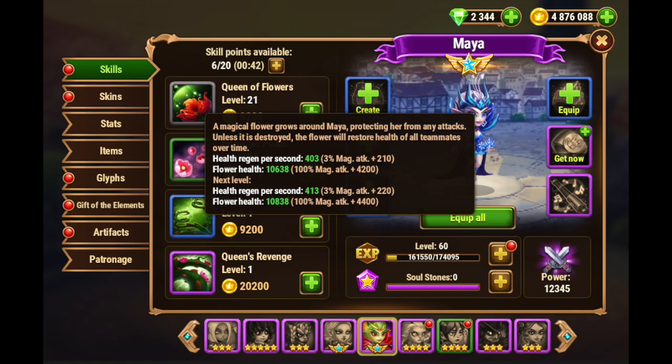Four abilities. Grey Ultimate ability: a magical flower grows around Maya, protecting her from any attacks. Unless it is destroyed, the flower will restore health of all teammates over time. This Queen of Flowers ability is why so many players love using her as a healer. She's in the middle, so unless you have a lot of area of effect damage or some hero that targets mid-line heroes, it's really hard to knock down the protecting flower. She often pumps out quite a bit of healing — not a bad little healing spell, very similar to Nebula in positioning requirements.